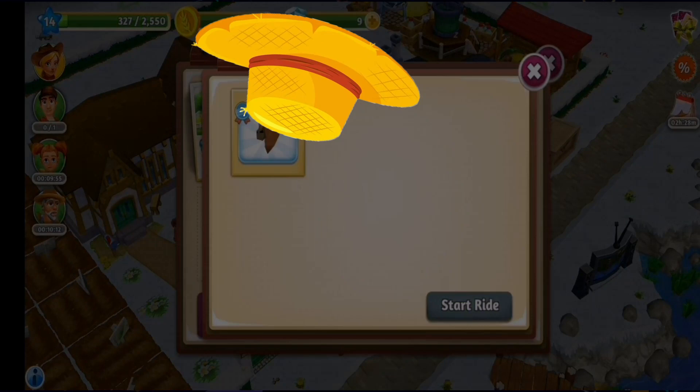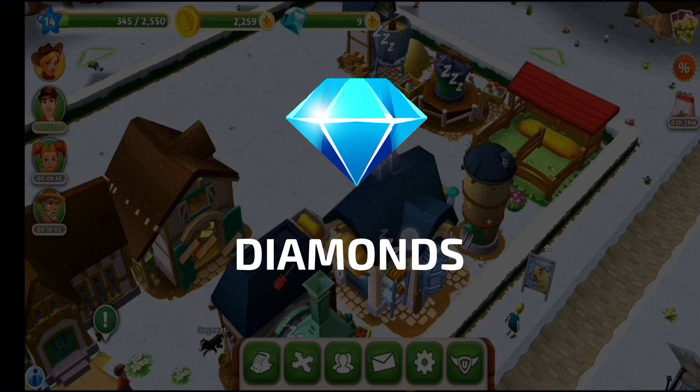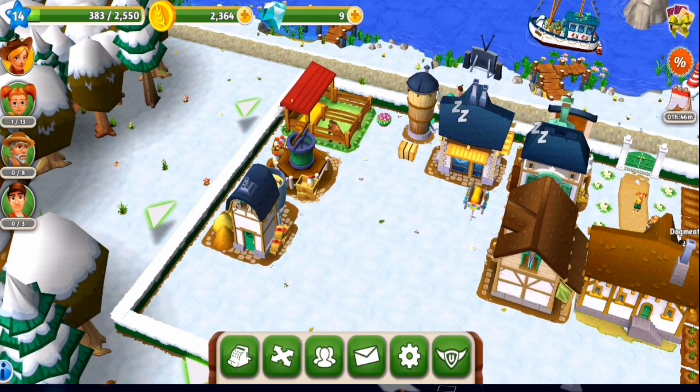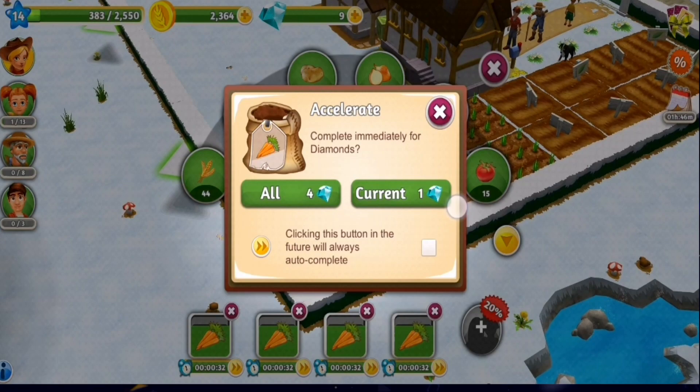The classic in-game currencies are all there, with similar functions. This time, there are also tools added to this coins and diamonds mix. Diamonds are really only useful when you lack resources, which honestly doesn't happen often. Provided that you have several fields and a variety of decorations, you should always be able to accumulate whatever you may need to upgrade a facility, expand your farm or remove obstacles. These can also be used to speed up the production, which comes in handy with time-sensitive tasks and usually doesn't cost that much.